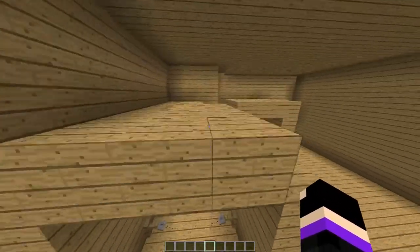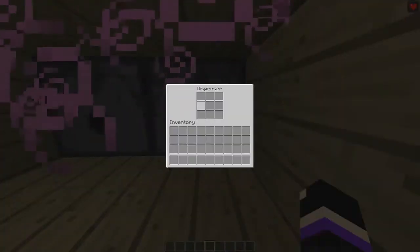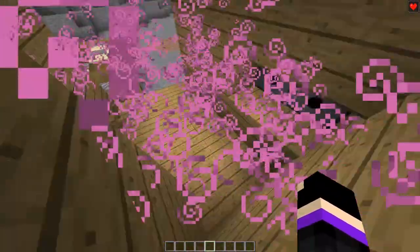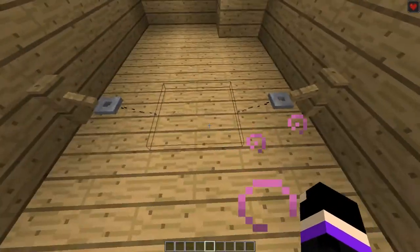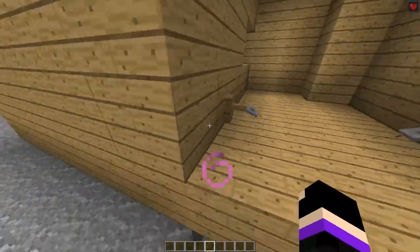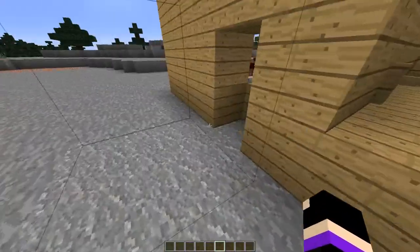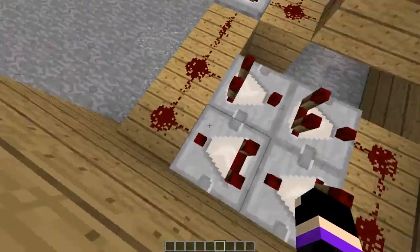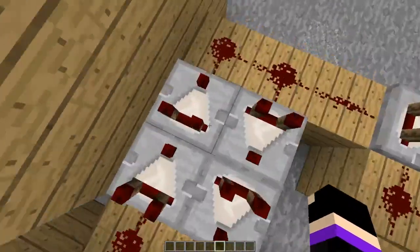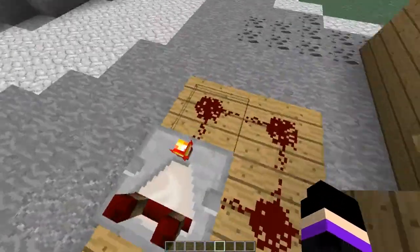This is the automatic healing station. If you're low on health, you can run in and have these dispensers heal you with regeneration potions, instant health potions, and lingering potions so you keep being regenerated. It uses a tripwire hook with string here — the tripwire hook sends a pulse into a pulse extender, which keeps the pulse a lot longer.